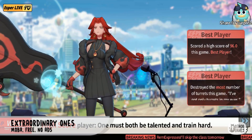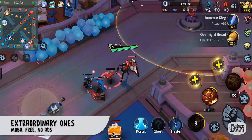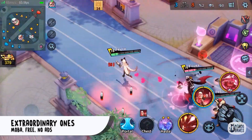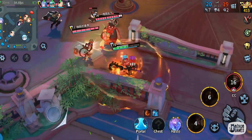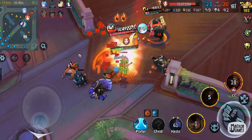Next, Extraordinary Ones, the latest game released from NetEase Games. It's a free-to-play 5v5 MOBA — this is a fast-paced MOBA perfect for short play sessions. It features over 56 heroes to play with, and after you upgrade them to level 12, heroes will be awakened with powered-up skills and items. You can also do pentakills just like League of Legends.